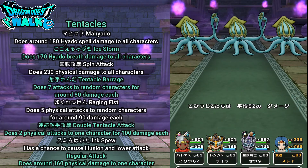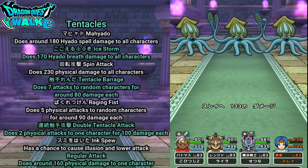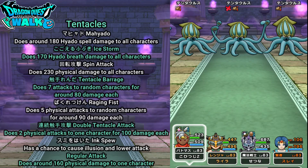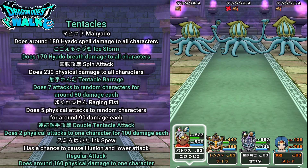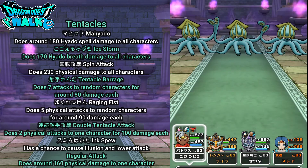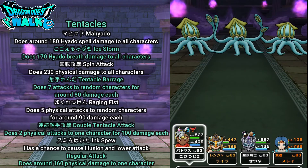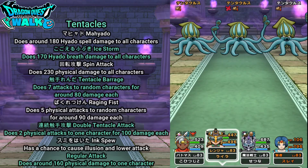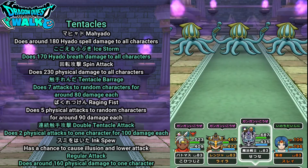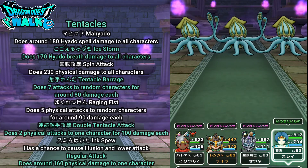Attacking with Earth Swing on my Armamentalist — that did around 3,000 damage and got Force Breaks on all of them, which works out quite well. They used what I believe is a five-hit attack instead of Tentacle Barrage's seven hits. Now I can use Battle Demon Release and hopefully see some good damage. 8,000 on those two but I missed on the one on the right — though I got a critical hit on it in the next exchange, so I should still be okay.